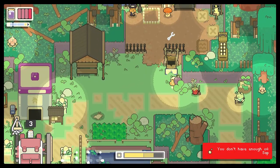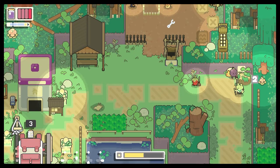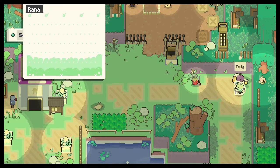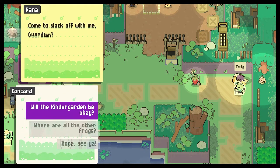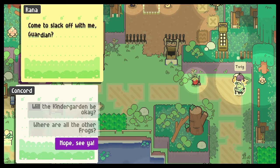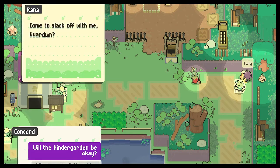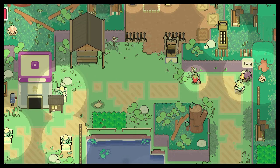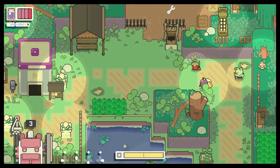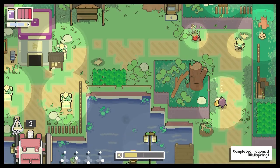Do we have any sap? Rana, what are you doing here? Don't mind me. I didn't mean to talk to you, Rana. Come to slack off with me, guardian. Will the kindergarten be okay? No - too important for good old Rana. Yes, I am. Pick up, pick up. Now we can repair this - boop. There we go, got that.